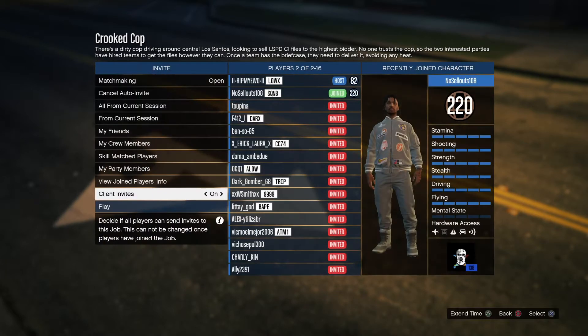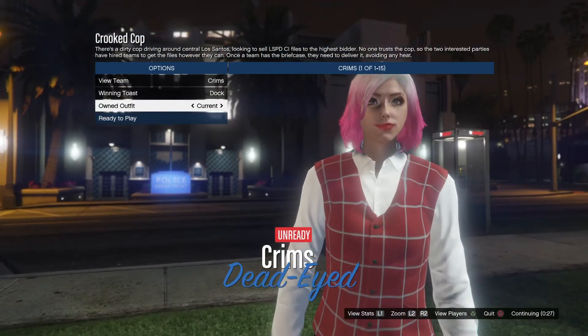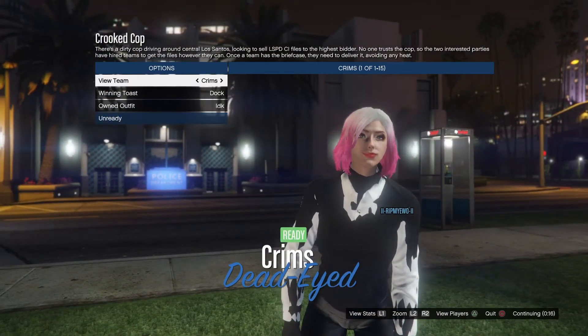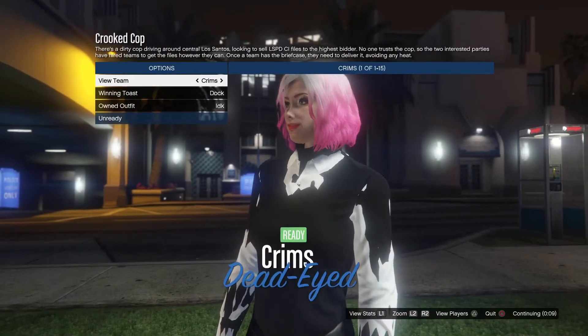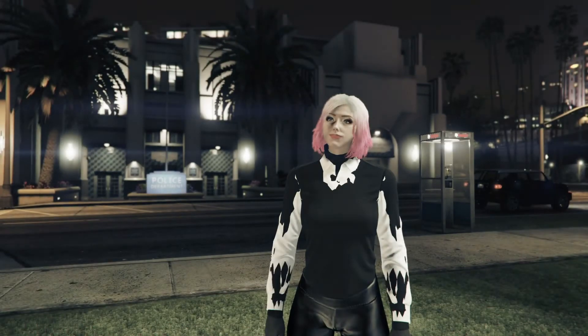Once you've started the job, if there are any mistakes just comment below. Once you're on the Player Owned outfit, switch once to the right and you should have this type of vest. Once you know you've done that, you've done the glitch right. Click Ready to Play and wait for it to ready up. You should now have a ripped shirt.